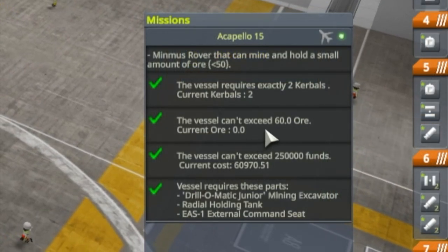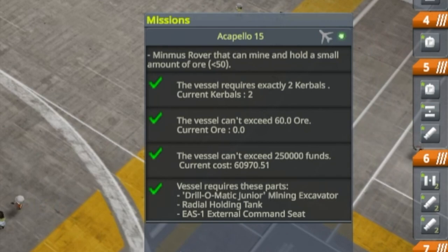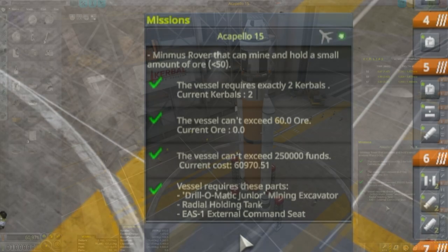The vessel can't exceed 60 ore. The vessel can't exceed 250,000 funds — my vessel is at 60,970, significantly below. The vessel requires at least these parts: the Drill-O-Matic Junior Mining Extractor, because we are going to be extracting some ore as the mission description said; a radial holding tank to hold said ore; and the EAS-1 external command seat, which is for our rover.